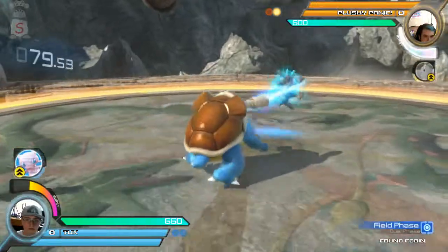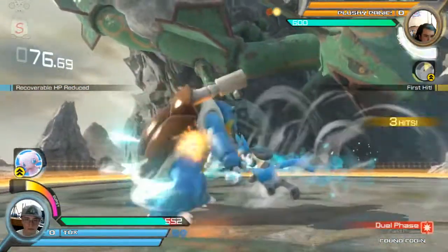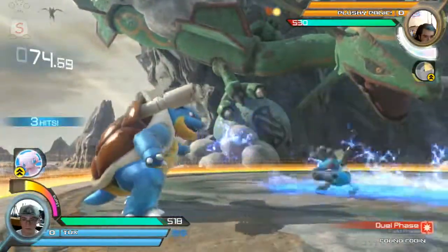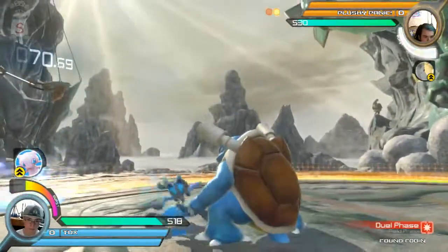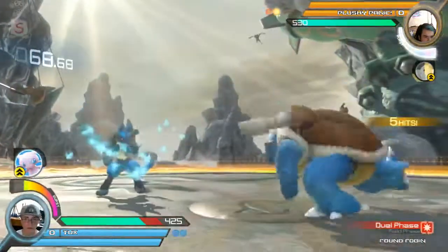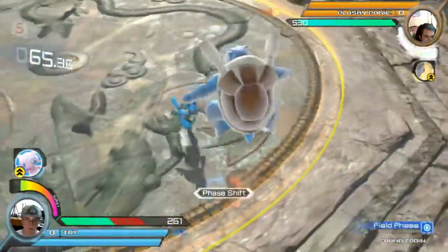Crosstag is going to be a full four buttons — the fourth button is going to be Switch. Six Y is that quick Water Gun move that Blastoise is using.